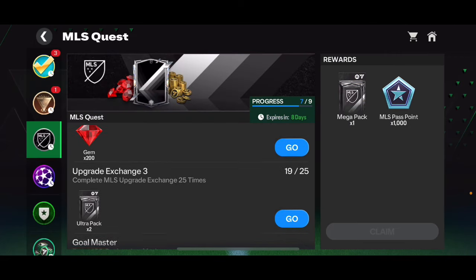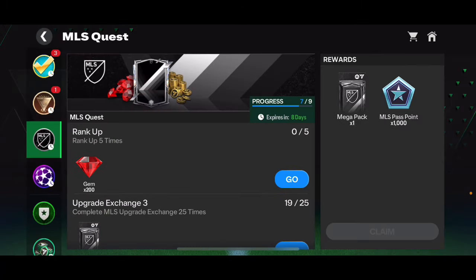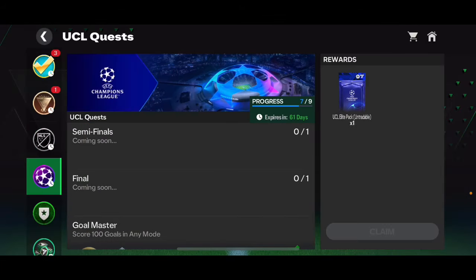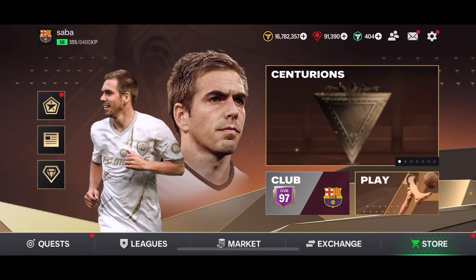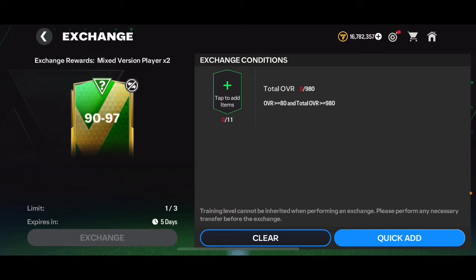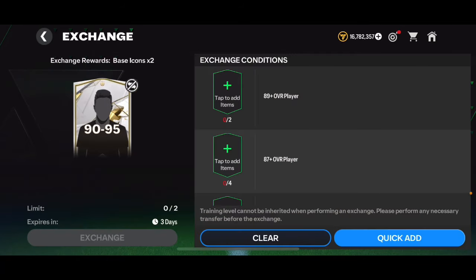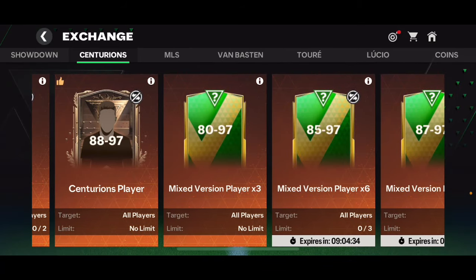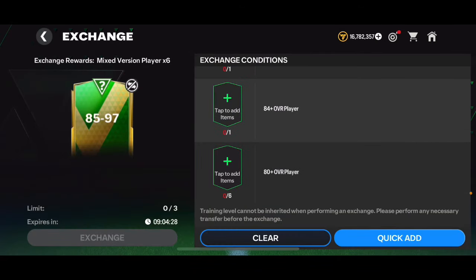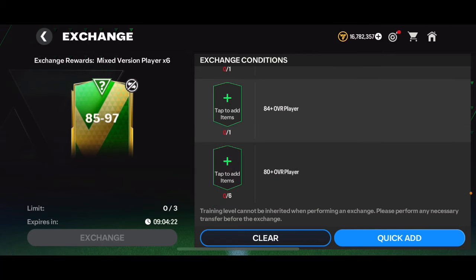Make sure you do the Centurions quest as well as the MLS quest. I'm also going to open two ultra packs and a mega pack after completing the MLS upgrade exchange packs. As for which exchanges are worth it right now — this 90 to 95 overall base icon player pack is not worth it in my opinion, and the 90 to 95 overall base icon player pack isn't really worth it either.